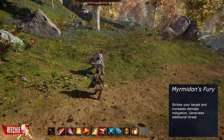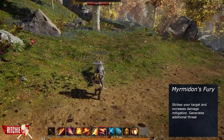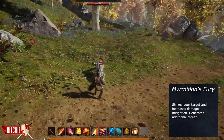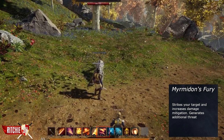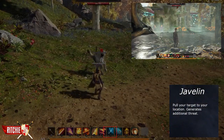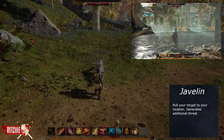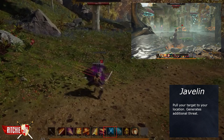Miramadun's Fury — although we don't have any gameplay of this yet — strikes your target and increases your damage mitigation along with generating additional threat. It can be upgraded for increased damage, duration, and mitigation. Javelin allows you to pull your target to your location while generating additional threat.